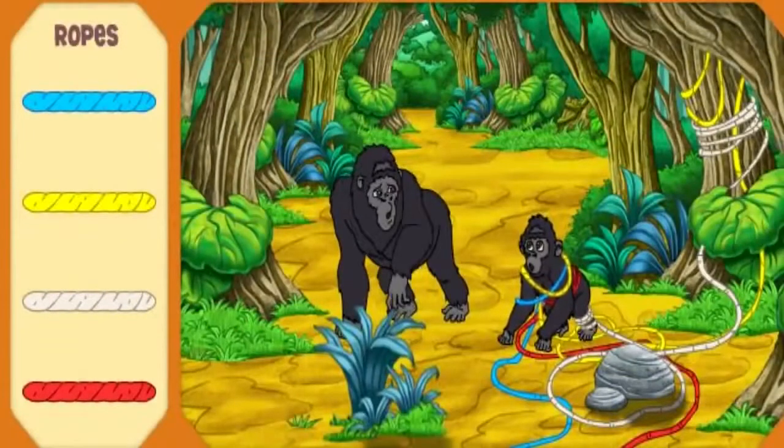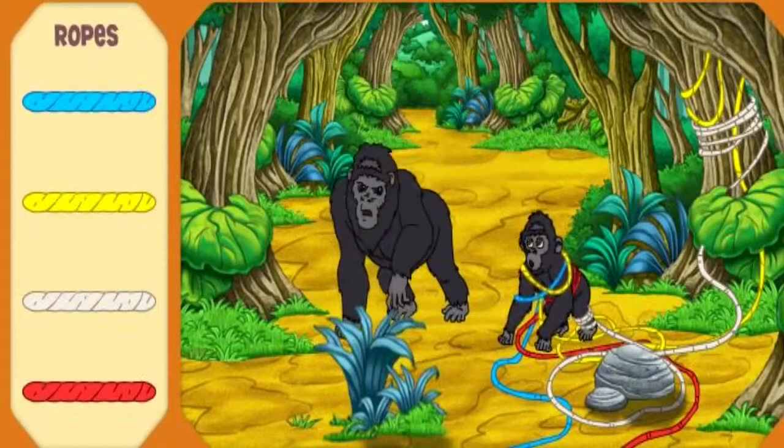Fantástico! I see Baby and Daddy Gorilla! Let's go help them! Baby Gorilla is caught in the ropes, and Daddy Gorilla is worried — that must be why he's acting so fierce! We need to help the gorillas!